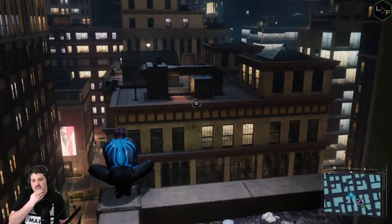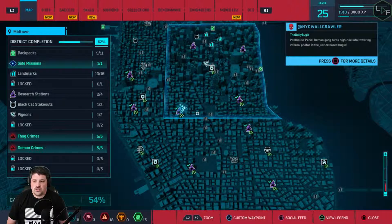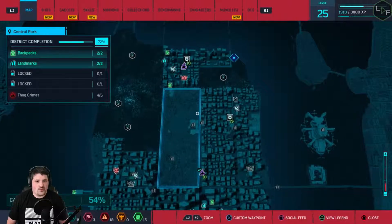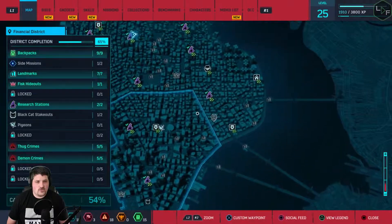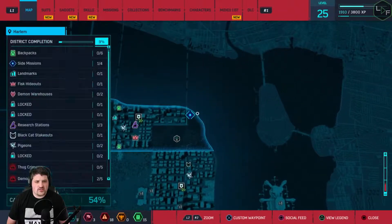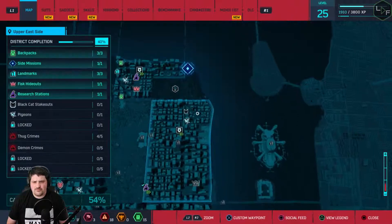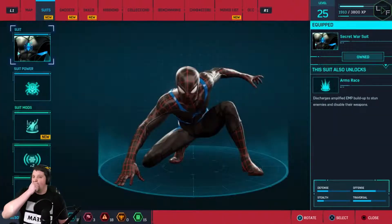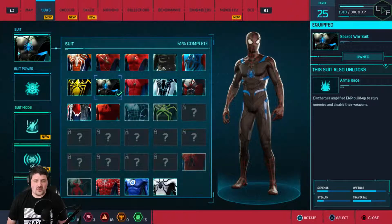We have a new side mission unlocked. We don't have the challenges unlocked yet. We have one up there - Internet Famous - is this the same one that was there last time? If you don't do a side mission, do you lose it? Let me know chat, if you don't do a side mission, do you lose it?